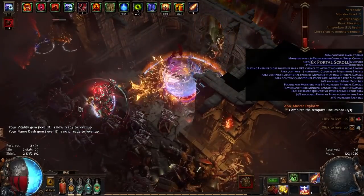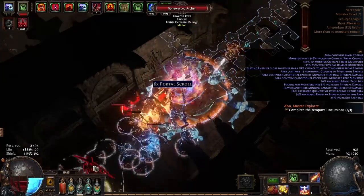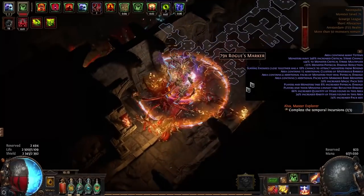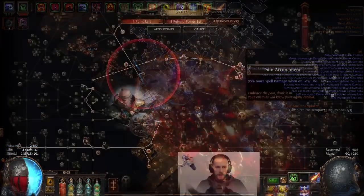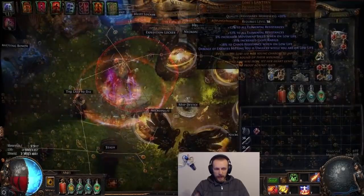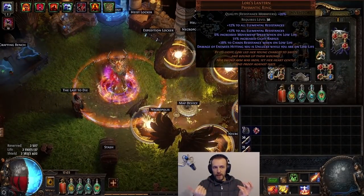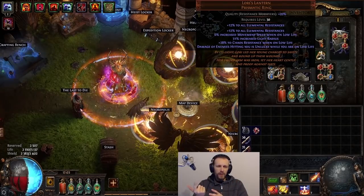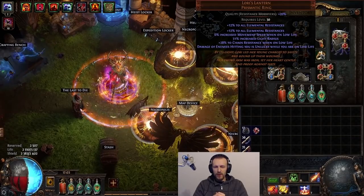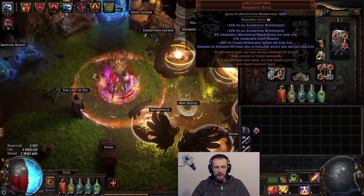I decided that I will need to use Lotus Lantern. Chaos damage is very scary when I was doing incursions. I can tank a lot, but as soon as I start getting hit by chaos damage, it's just very scary. Currently I'm using Petrified Blood as well to maintain low life, getting Pain Attunement because this build doesn't really have much damage. It works well with the Lotus Lantern because I'm getting chaos resistance, more elemental resistance which I needed, some movement speed, and damage of enemies hitting you is unlucky while you are on low life - which essentially gives you a chance to take less damage because it rolls damage twice and picks the lower number. But that's only for hits.